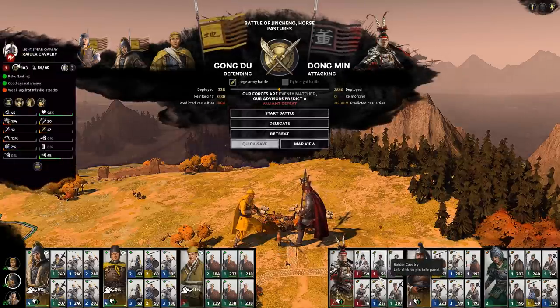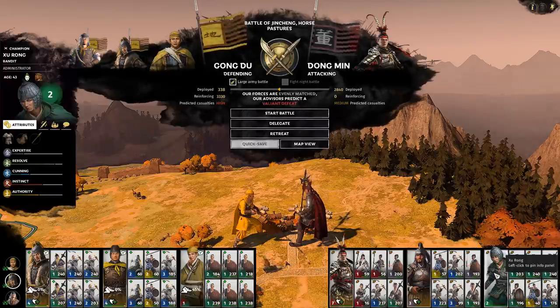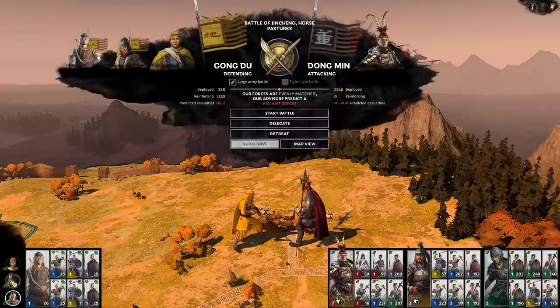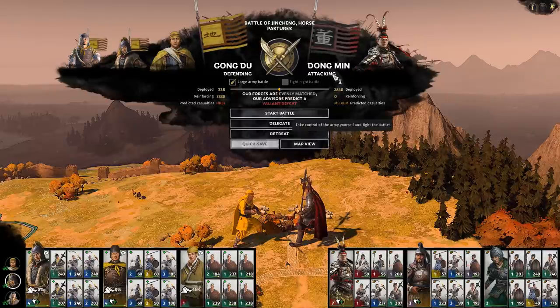The problem is that it's Lu Bu and Zhang Liao and Zhu Rong as well - not that he's particularly special but he's still a champion. I've got five generals though, so I've got to remember that. I did recruit these extra guys so at least I have a couple more. At least he didn't siege me out so I didn't take attrition. Alright let's do it. At least he didn't night battle.